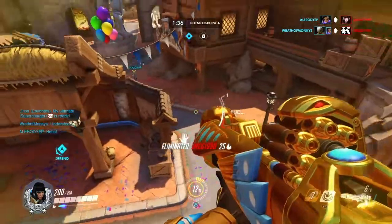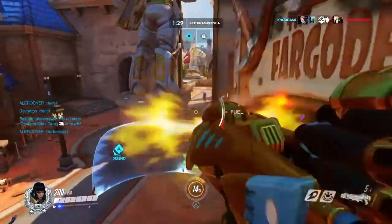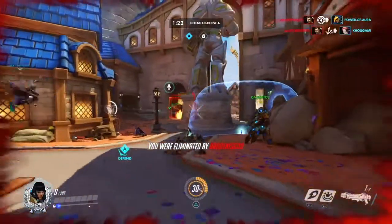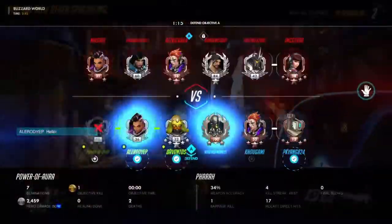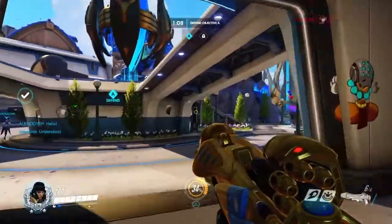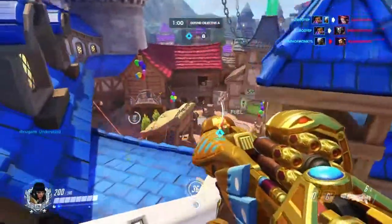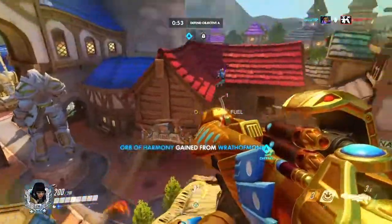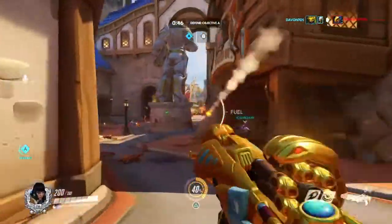To my surprise, Blizzard World is actually very good for Torbjorn as well. I've had a few games playing as Pharah where the enemy team takes a Torb on defense, and finding that turret is actually pretty hard. There are so many places Torb can put his turret that it becomes even harder to locate. Torbjorn is another good pick for this map — obviously I'm referring to defense, since Torbjorn is a defensive hero. As you can see, using the walls to shoot down on the point, you can stay far back and shoot the choke.